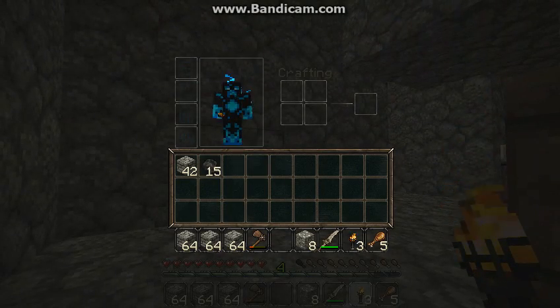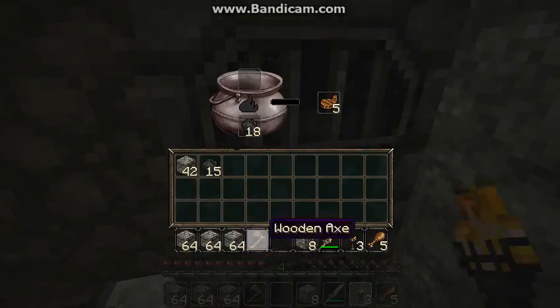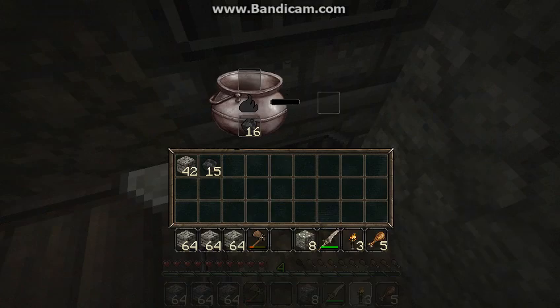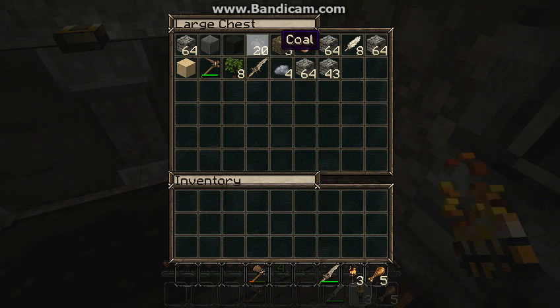I didn't find anything really that useful. It was a big chunk of coal, but I'm going to come up here and hopefully smelt some of this iron that we got, and put the extra stuff away. I'll take a couple of these and maybe make another torch.